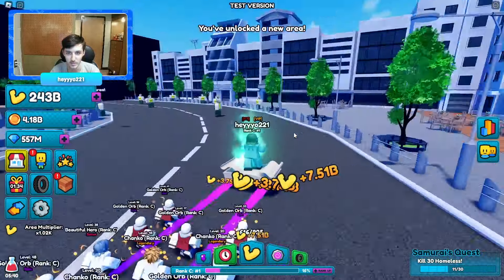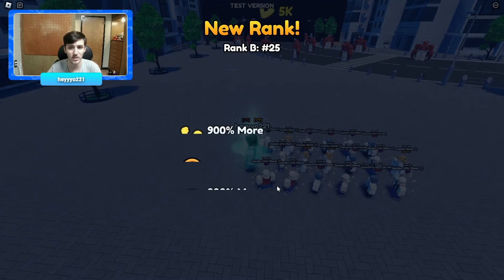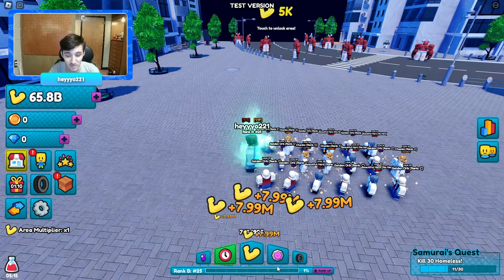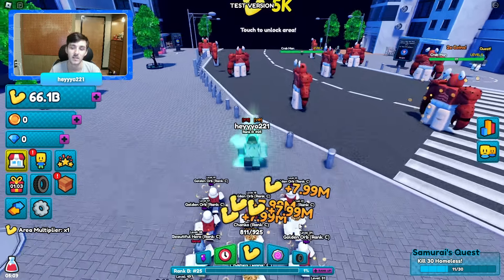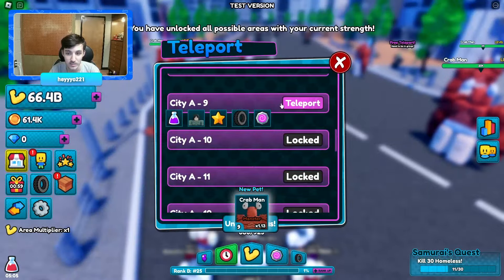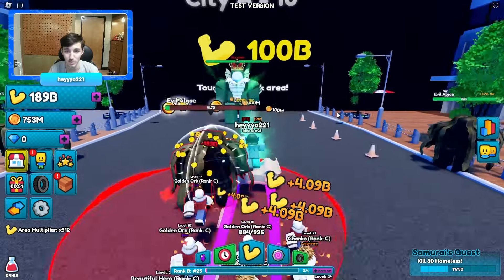Let's just go until we get to the next rank up, which looks like it'll be fairly soon. Boom, we're flying! We're at B25 now — nine times the amount of starting strength, coins, and gyms. I don't really know what gyms are used for except crafting B, A, and S rank units. Next rank up is 10 trillion, not too bad.